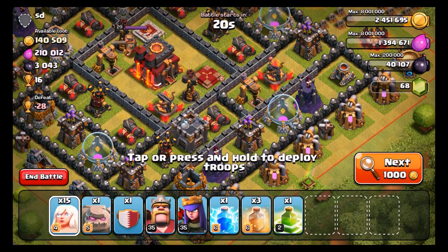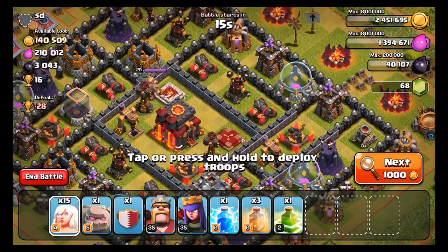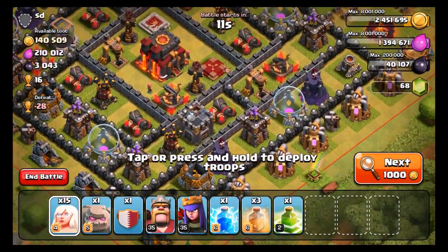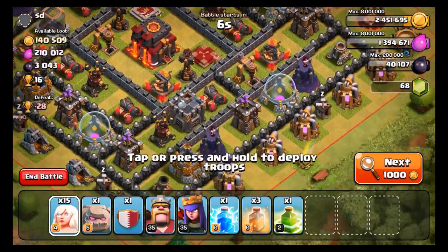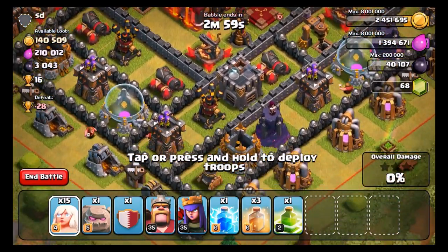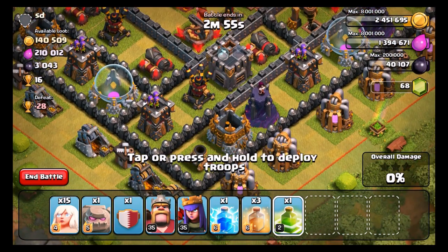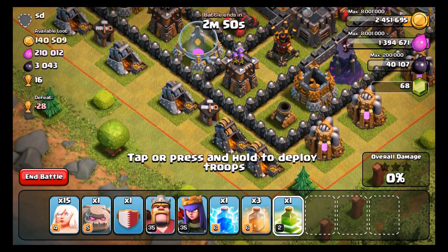Alright guys, I said I was looking for a Town Hall level 9, but we have this base here. He does have his level 29 King, which might be an issue, and he does have some pretty strong air defenses. However, his Expos as well as his Inferno Towers are down, so we might be able to beat this guy. I'm going to attack from this side, because I want to take out that air defense right there, and hopefully get that other one. I'm going to put the Jump Spell about right here. Alright, here we go.